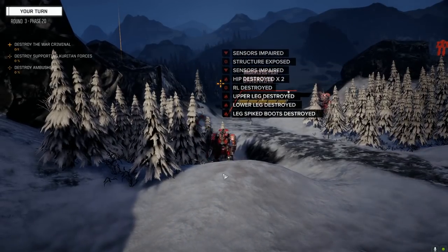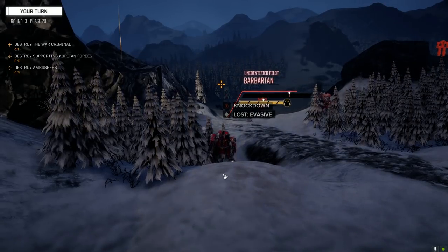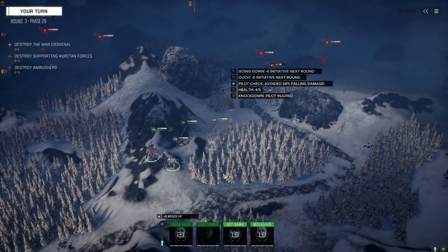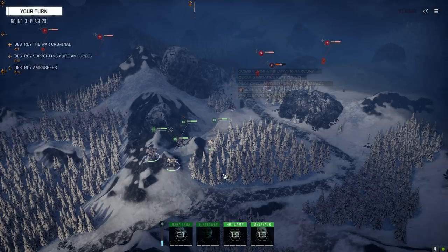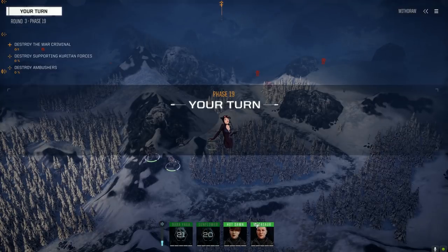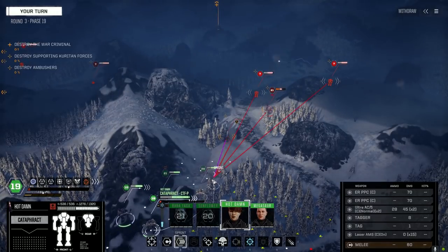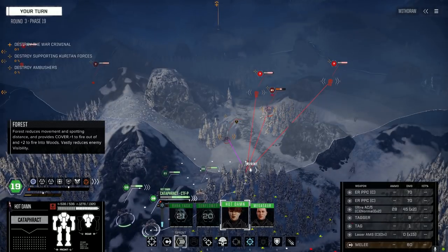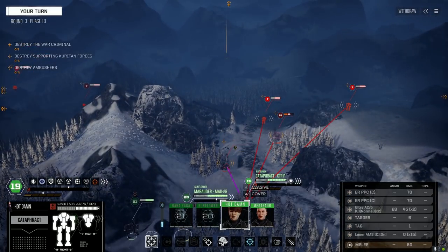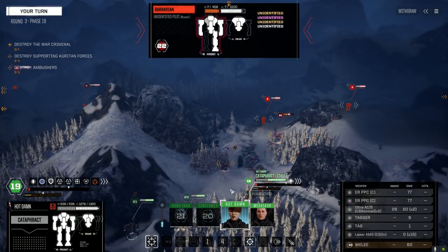Oh yeah, you sure as hell did. Okay, maybe we can pull out the other leg. Let's leave that to Hot Damn - see if she can get in there to do it. Let's get into this position. Pretty good chances to hit - we're going to Warlord it. Offensive push - oh, we don't need to do offensive push because he's lying on the ground. Don't waste it. Alright, firing.